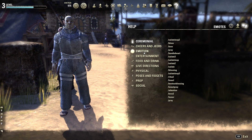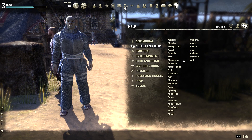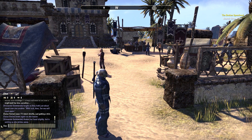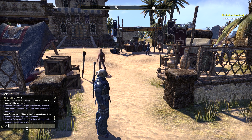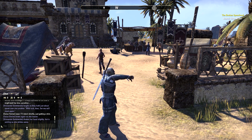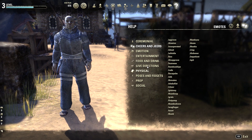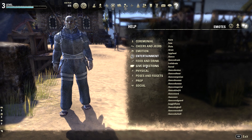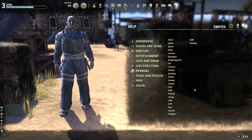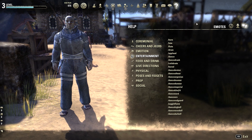Emotes are really cool — these are little gestures you can do in the game. For example, you press Enter to get into your messaging system and type slash boo, and your character does a gesture. Emotes are really fun if you want to socialize with people. There are categories like food and drink, entertainment, give directions, physical poses, and fidgets. This right here is what you dial in to do the pose.